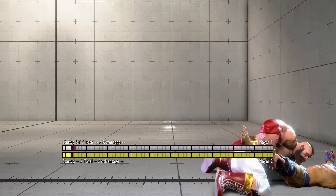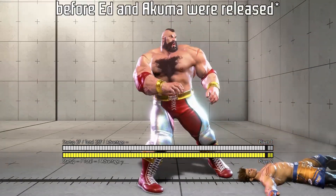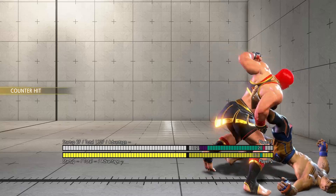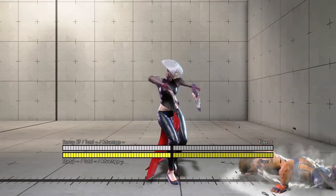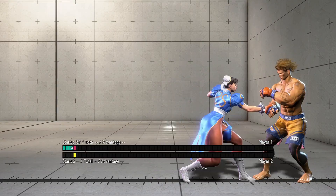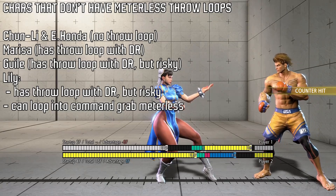In this video I'm going to talk about each character's corner throw loop in Street Fighter 6 Season 1. A throw loop means that after throwing someone, you can throw them again without them being able to interrupt your second throw with wake up buttons. Almost every character in this game has a meterless throw loop, except for a handful of characters.